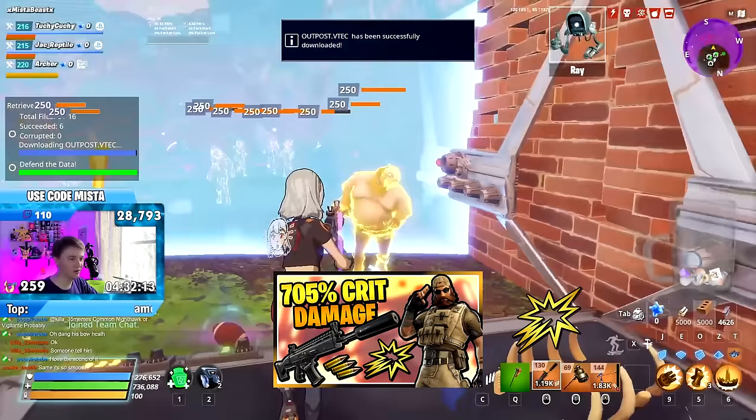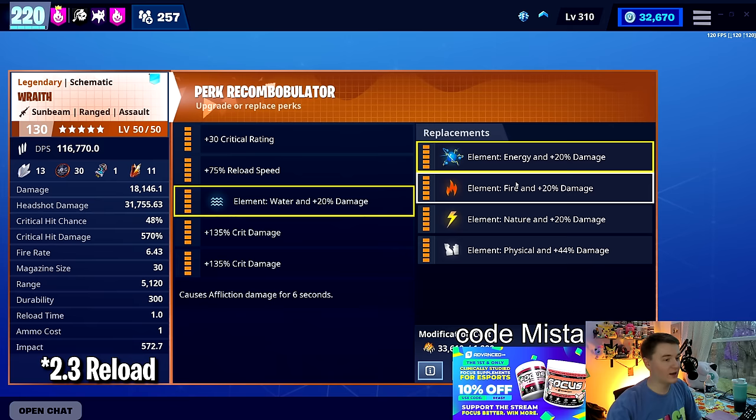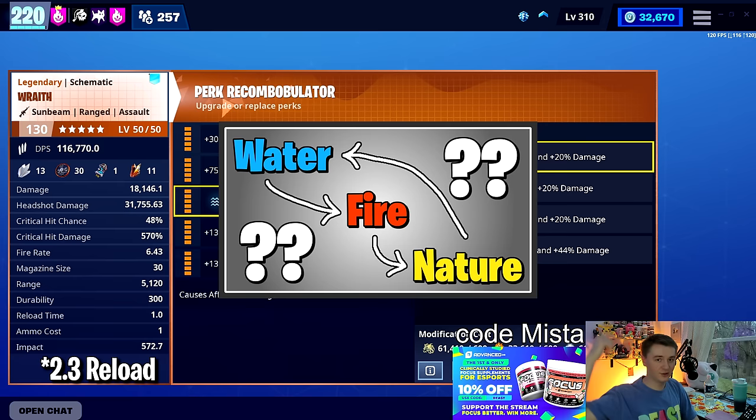Now that we've gotten all that out of the way, let's talk about why we picked these perks. High crit chance critting for more damage is solid. I ran mine water because the mission I was recording in today was fire. I recommend whatever element matches the season you're on. I'm going to link my elements video in the description below where you can learn more about all the different elements.